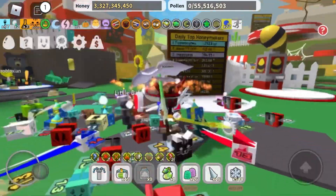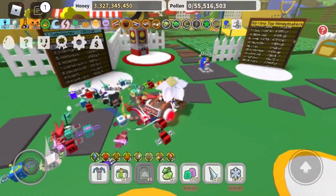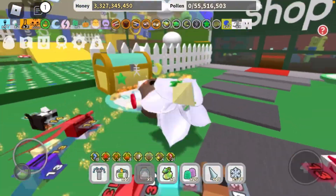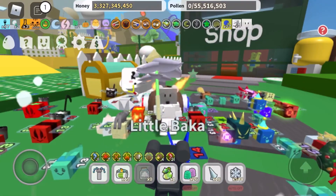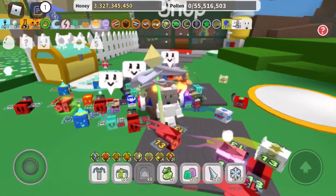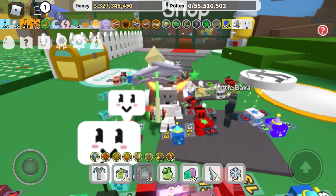Hello everyone, it's GhostyBoy YouTube — welcome back to another Beast Form similar video. As usual, what most people are talking about is what is the best hive color. In my opinion, there is a pretty easy answer: it is pretty obvious that red is the best.